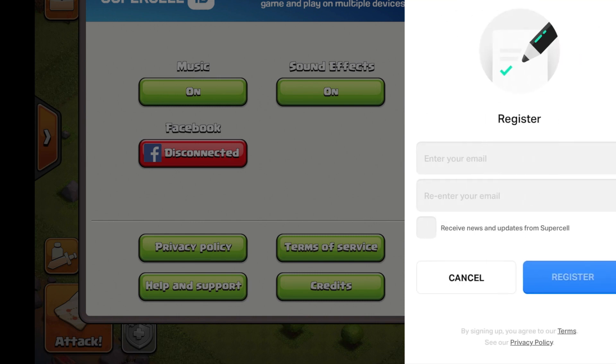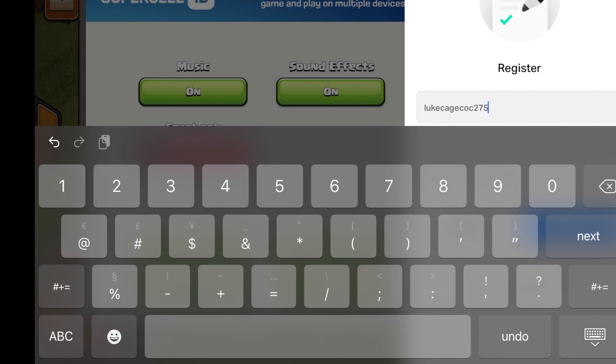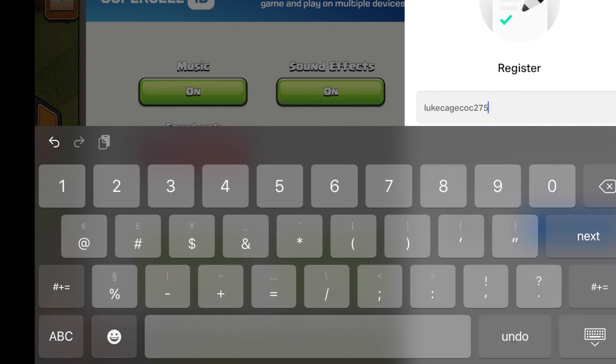Hit 'Create New' and continue. Now we need to put our email in twice. I named mine after Luke Cage from Marvel Comics — with an excellent TV show as well. You're just going to put this in twice.